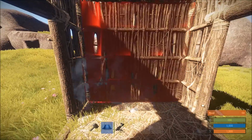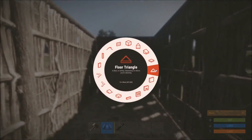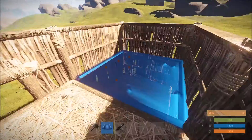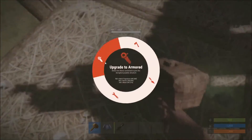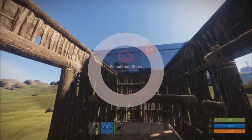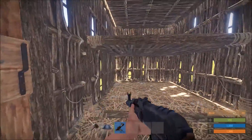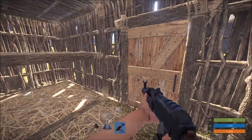But we don't have very much resources — we're new to a server, we're just trying to get established for the night. So we're going to take our 1x2 here, place the half block so we can split the floor in here. We've got our floor split now and we can throw our roof on here and our doorways. Now we're completely sealed in. This right here is our first base.